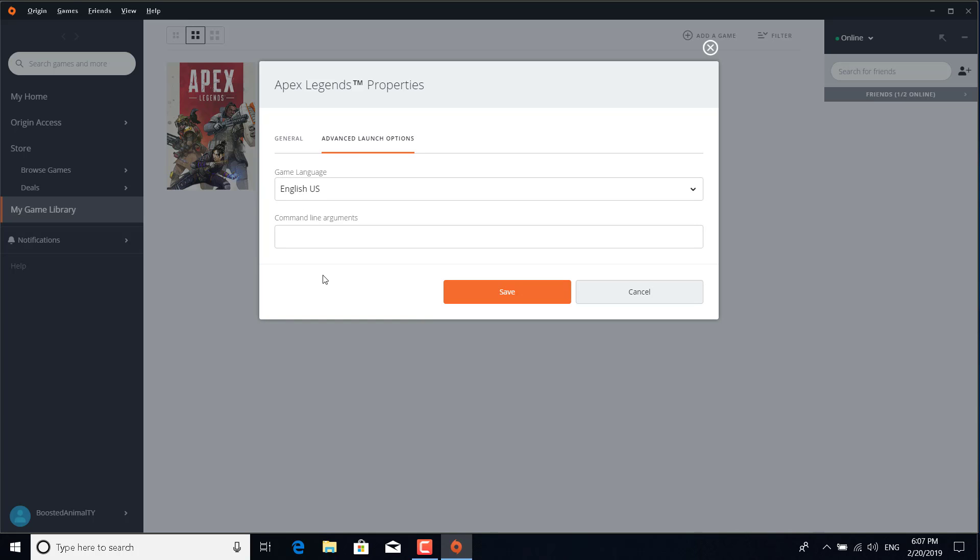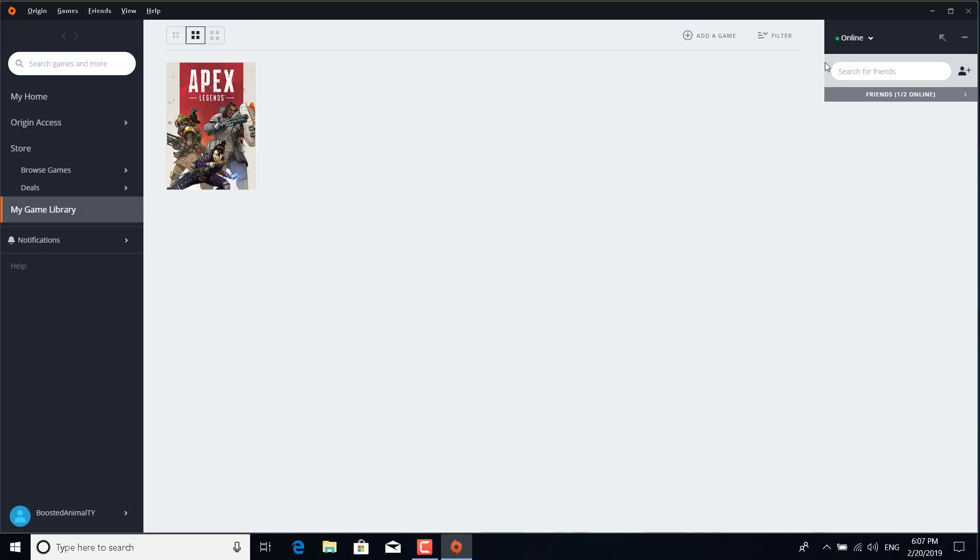In the command line argument, you want to type 'high' and click Save. Basically that's it — you can now restart the game.